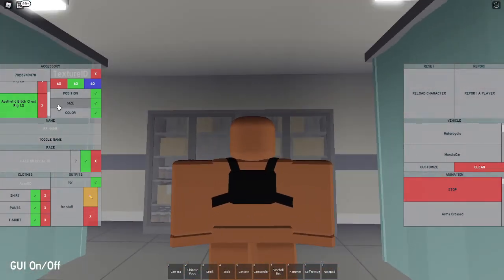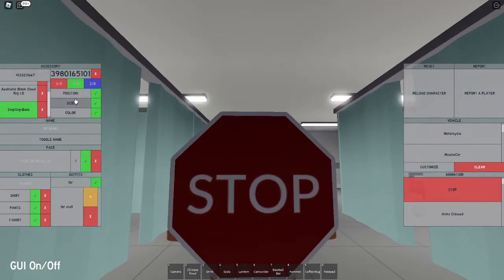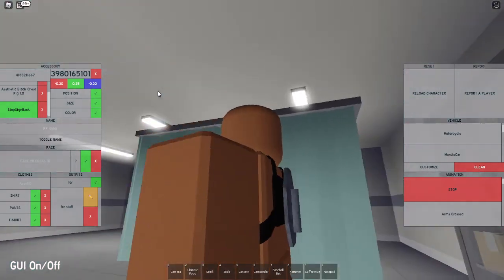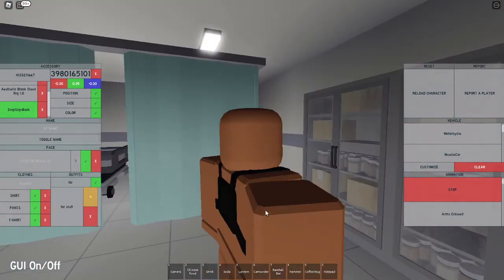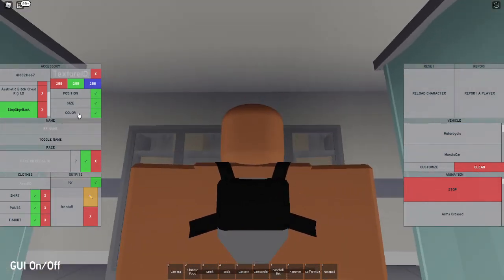Now this is gonna be for the lower pieces, and you're gonna put in the code 4133211667. Set the size to negative 0.30, 0.35, and negative 0.30, which is gonna give you this size stop sign shape. Now set the position to 0, negative 0.13, and negative 1.20, which is gonna move it right here. Set the texture to 0 and the color to 60, 60, 60.